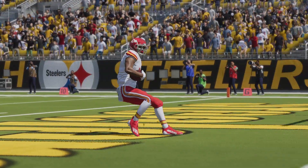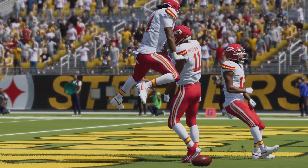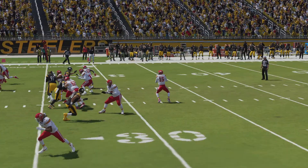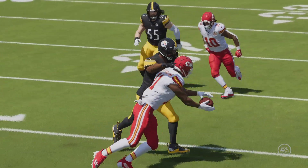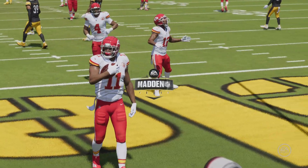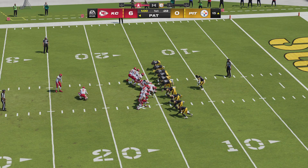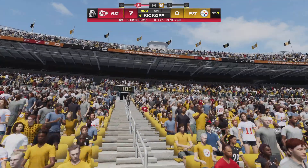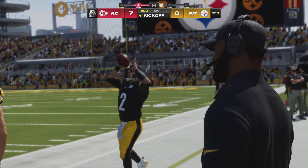That ball is caught by Marquez Valdez-Scantling — and in for the Chiefs touchdown! Marquez Valdez-Scantling bringing in that one from Patrick Mahomes, and the Chiefs jump on top with the game's first score. They said they wanted to get him involved early, and what a way to cap their opening drive. He's one of the fastest receivers in the NFL and he showcased it on that play. When you have a guy like that, you want the defense to see him early — and all it took was one drive. He burned them, and I don't think it's the last time they call his number.